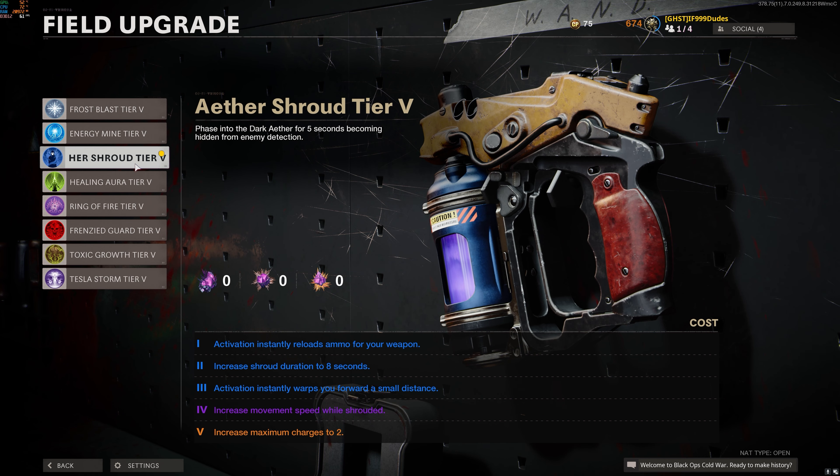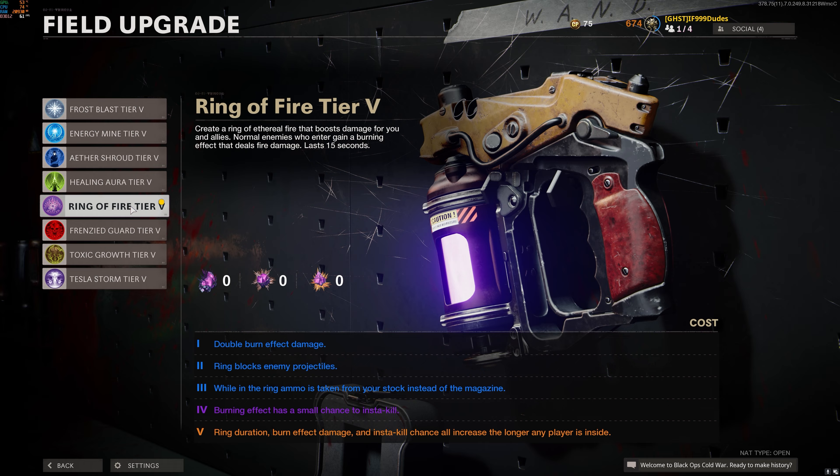For a field upgrade, I recommend bringing in the ether shroud to avoid taking a down if you're stuck, but if you want, you can also bring in ring of fire for extra damage output. It's completely up to you.